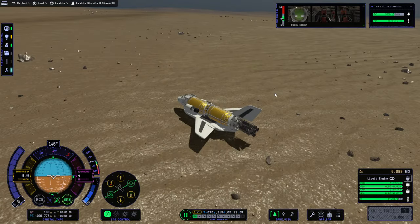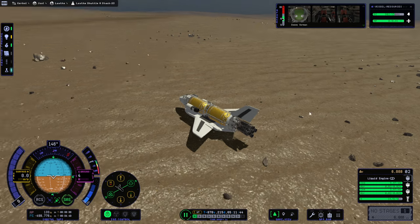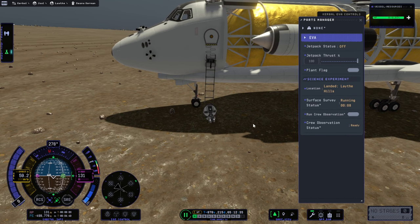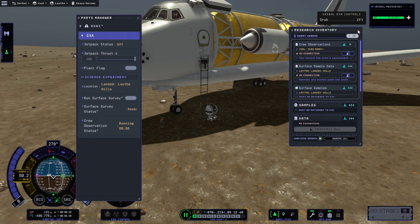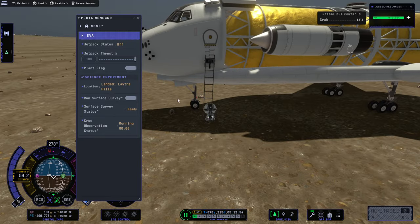The engine status says off even though the bar is still there, so that's fine. Run that. The shuttle is bouncing a bit. A crew observation. Still no connection, but a Kerbal outside doesn't have a connection. I'm not gonna plant a flag.